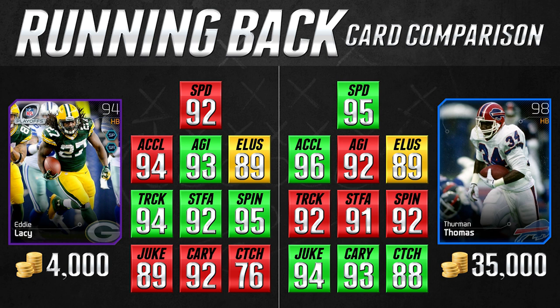Thurman Thomas does have three better speed, and for somebody like me that's a tough pill to swallow because I like to get my running back out on the edge and have open field to break away and run for touchdowns. Other people are more comfortable running up the middle getting 4, 5, or 10 yards a carry. I'm more looking for the big gains. But these cards are more geared toward people who like a bruising style of running, and interestingly Eddie Lacy is actually better at trucking, stiff arm, and has the exact same elusiveness as Thurman Thomas.